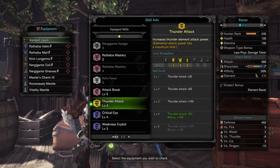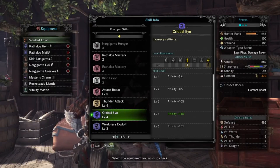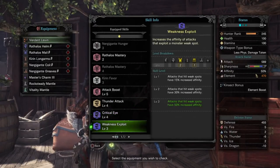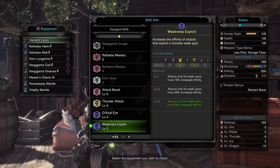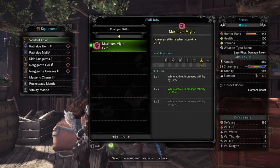Next we have Thunder Attack 4 to bring the weapon's cap to a Thunder rating of 470. Next we have Critical Eye 4 for an additional 15% affinity, bringing our base to 30%. Weakness Exploit 3 gives us that 50% affinity on weak points. And finally, Maximum Might 2 for the additional 20% affinity when at full stamina, which will bring our base to 50% before Weakness Exploit.